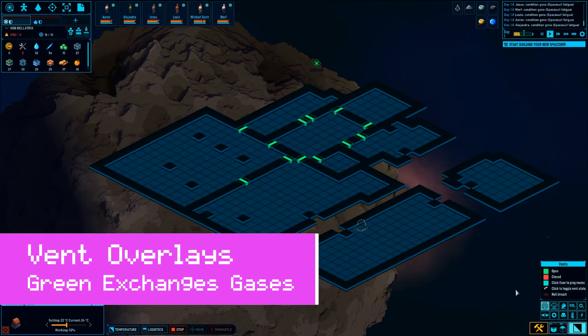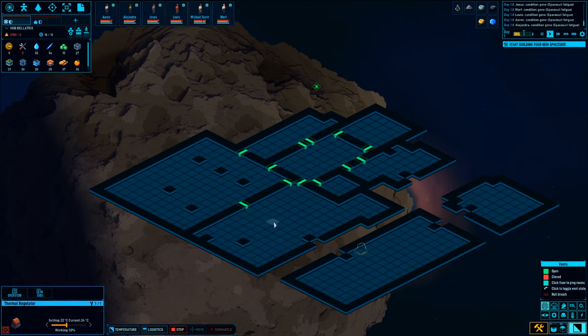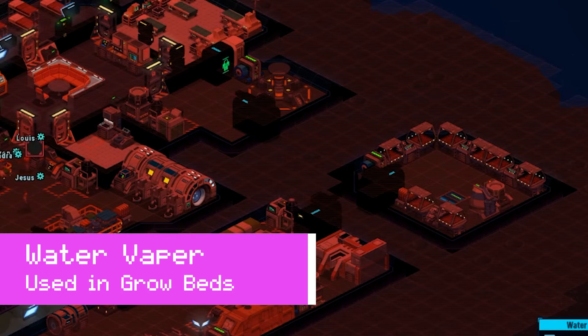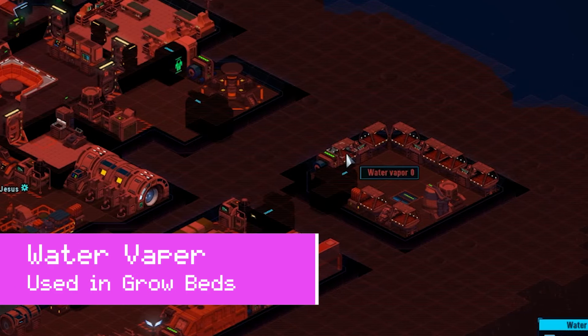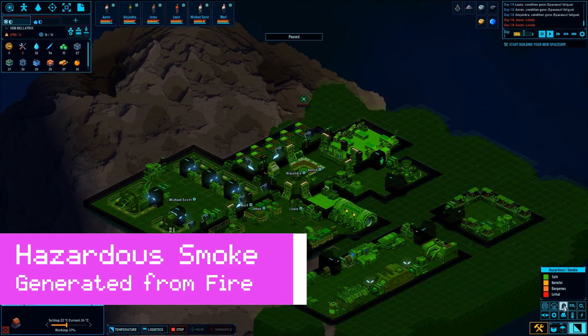This is the vent overlay — it shows where gases are freely exchanged between two different spaces. Water vapor is relevant for when you actually build crops; there's an O2 collector you want to make sure is concentrated. There's also a hazardous smoke overlay.